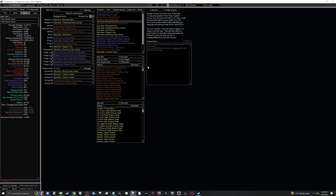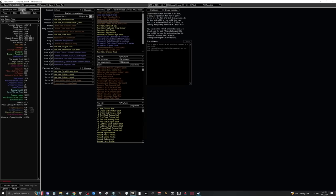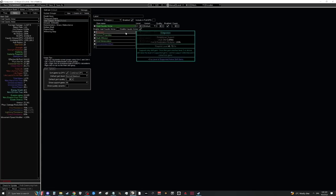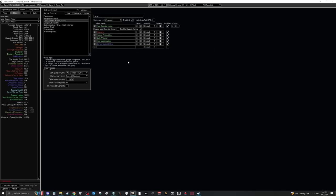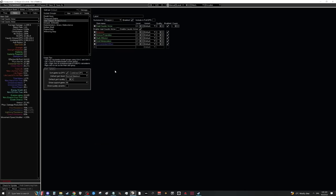Putting this bow into Path of Building shows it straight up increases my damage by 52%, and that's with fairly low-tier gear. This bow is your main way of scaling damage cheaply at league start and is probably one of the first things I'd recommend saving up to craft. After that, Empower becomes really strong — the only reason we have plus-two support gems on the bow is for Empower specifically, and adding it will skyrocket your damage.